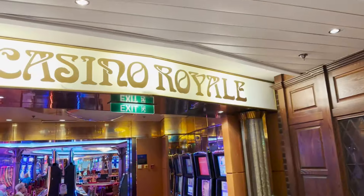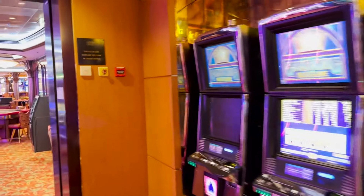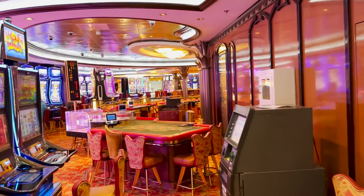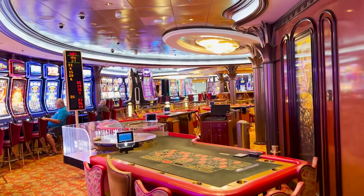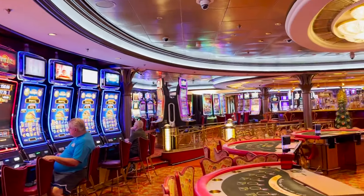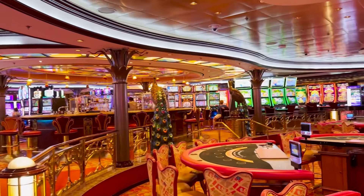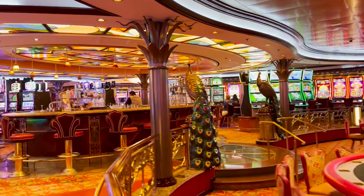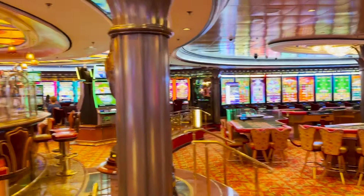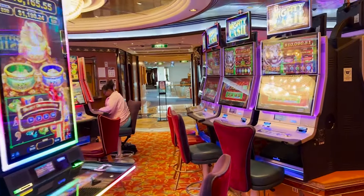Exiting the Quill and Compass, we find Casino Royale. It's a standard casino with slot machines, table games including craps, roulette, and blackjack. Important to note: this is a smoking casino, and because of the open-air design of the ship, the smoke can travel throughout. If you're sensitive to smoke, be aware of that. The casino has a bar in the middle and spans the entire width of the deck.